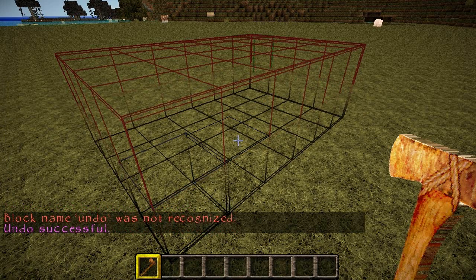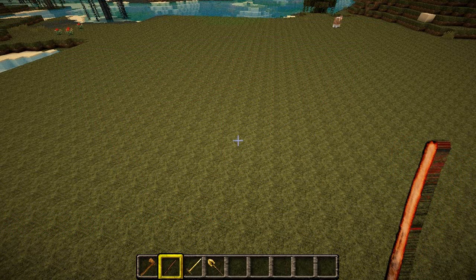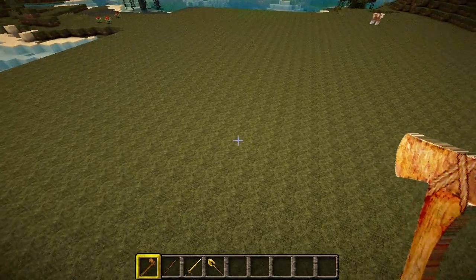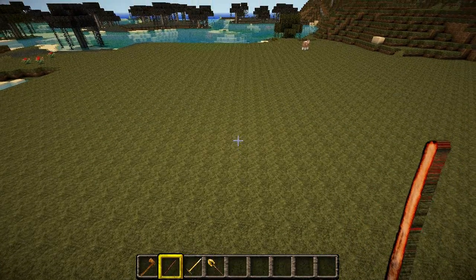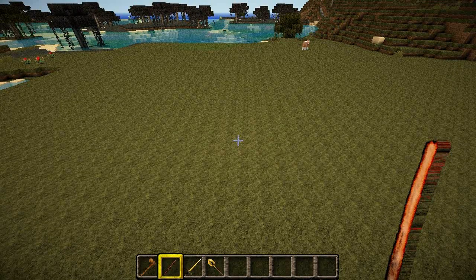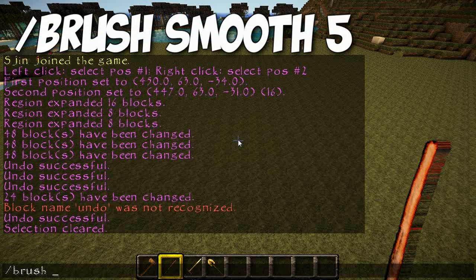That's the one selection tool. Now the next thing I'm going to show you how to use is brushes. There are a number of brushes: the smooth brush, brushes shaped like a sphere, like a cylinder. What I'm going to show you first is the smoothing brush. You need to use an item that cannot be placed as a brush — something like a stick is great. So we'll start with the stick and turn that into a brush smooth.